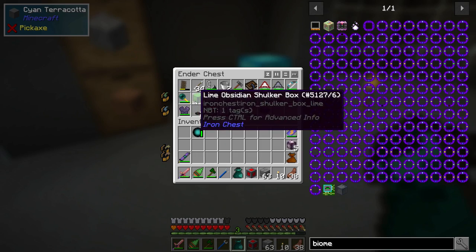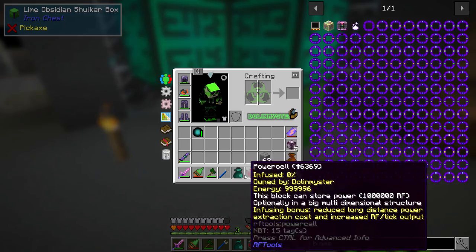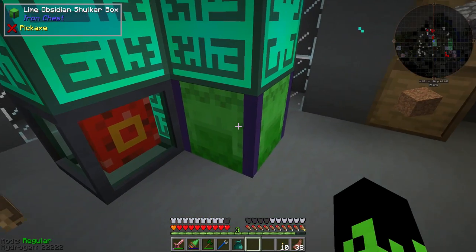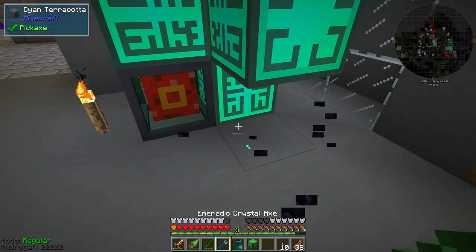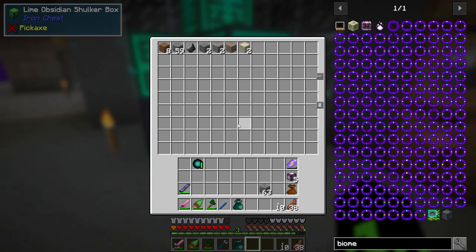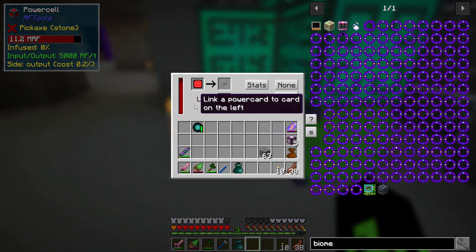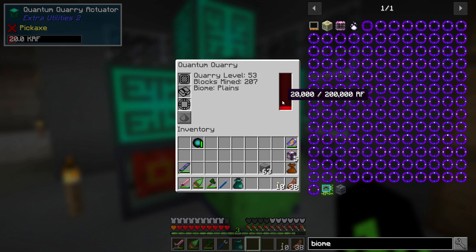Let's grab our power cube, our new shulker box, and place that down. We'll place this down next to it, and we should see that this thing is not getting any ores. There we go. So that was one of my concerns — we are getting a bunch of garbage. Here's the next question: how fast are we draining power? Pretty fast, which is to be expected since we're just running off two generators.